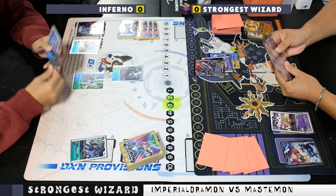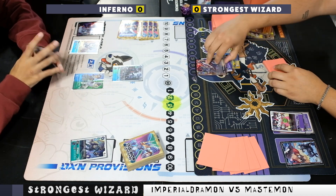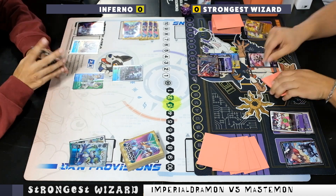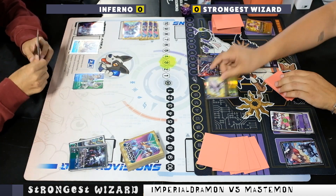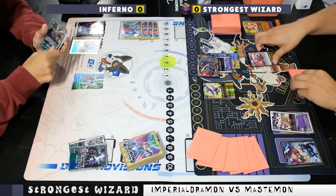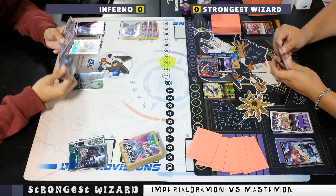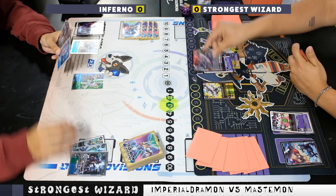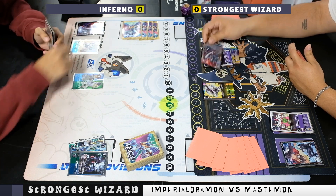He goes ahead and plays the Lydramon, which is fantastic for me. I swing and play the Hellscythe, bringing back the Magna, killing the guy, and then recovering one. It's not looking too good for my competitor here and he just passes because he doesn't have anything.